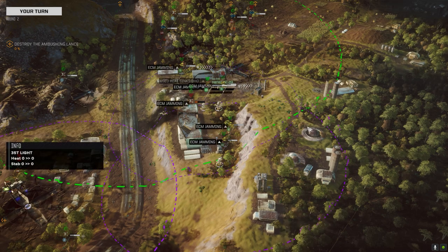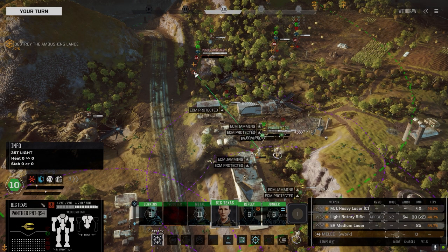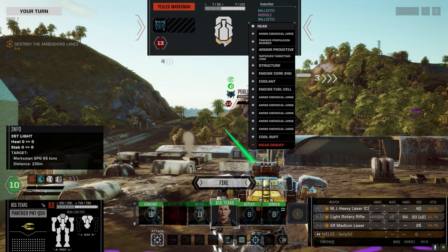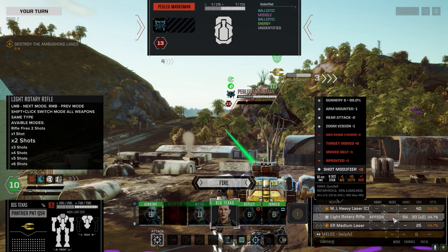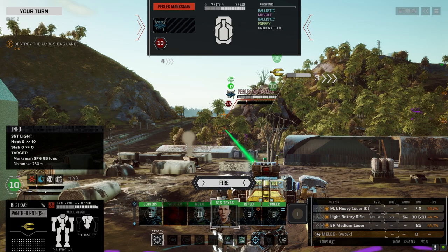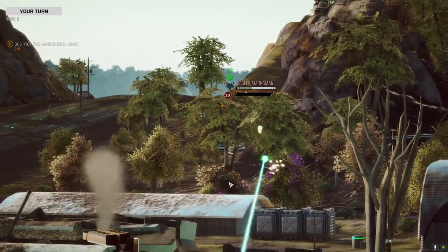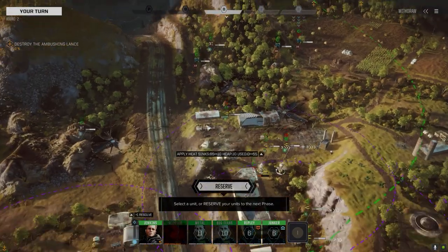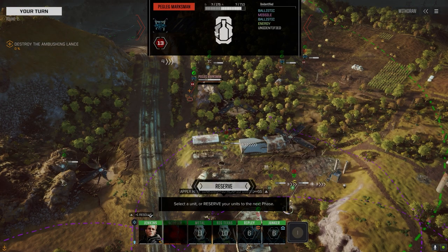This is going to be brutal. Not much I can do — I've got to shoot this guy. 710 armor, huh. Alright, let's hope for some hits here. Okay, not bad, not bad. How'd we do? Oh, of course we hit the side away from us and not anything at the back.